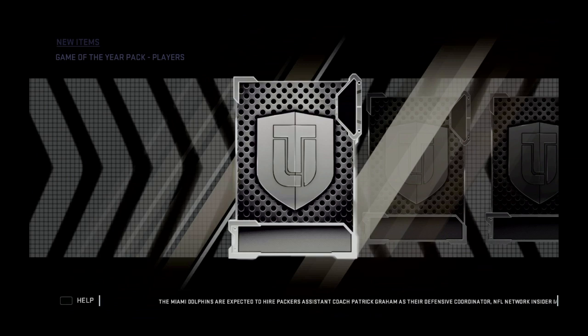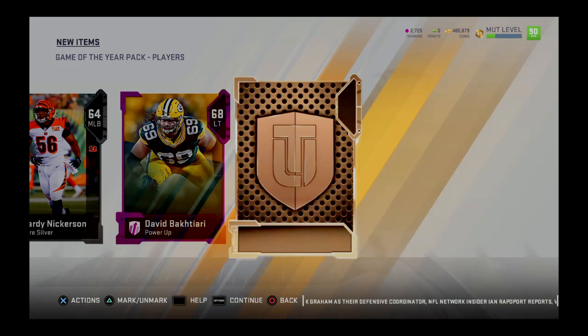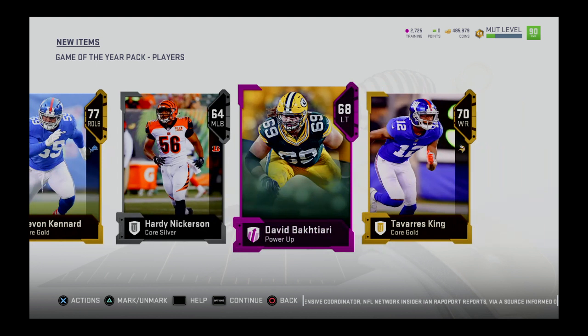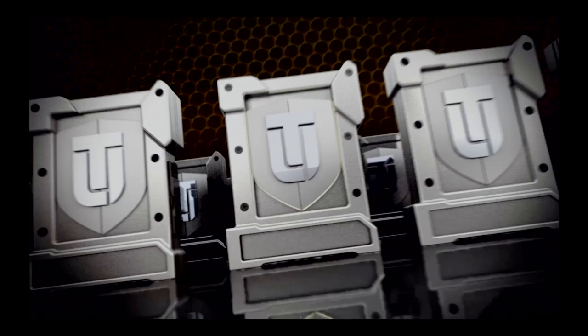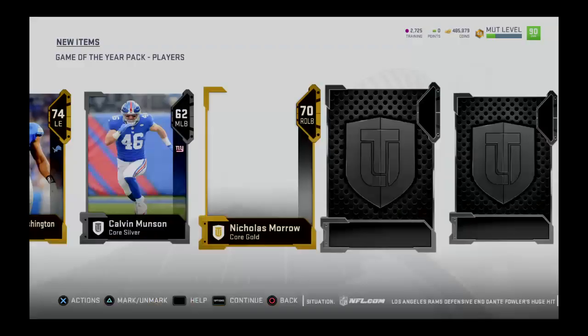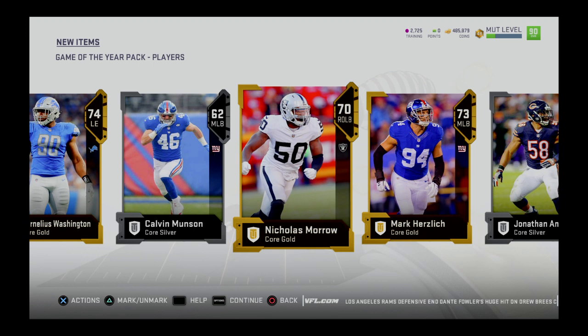Beautiful game. We got silver, gold, silver, and a power-up — David Bakhtiari! A fellow Green Bay Packer and a freaking beast. I hate how they gypped him in the run game — I think he's one of the best left tackles in football. You've got Jason Peters, Trent Williams — solid guys — but I'm a little biased. How many times did he save Aaron Rodgers? Quite a few. He's the unsung hero. But now he made the Pro Bowl, so he deserves more credit.